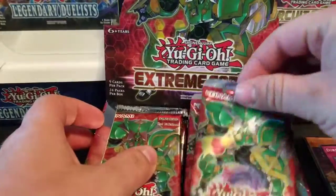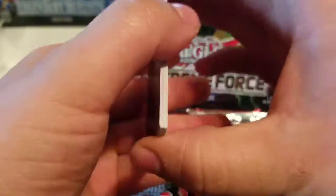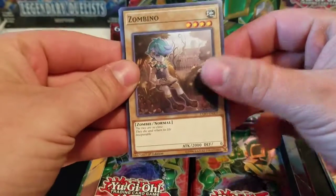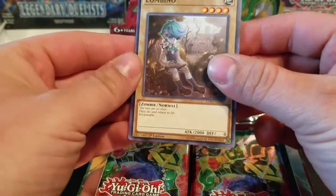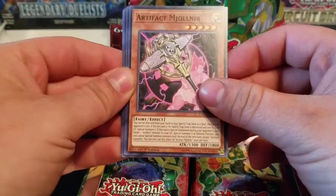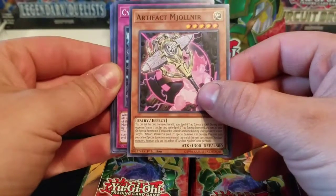Grappler Angler. The goal for our video is to get the link monster or whatever monster is on the face of the pack. The first pack we were hoping to get Firewall Dragon, which we never did. Zombino — this card actually goes with Zombina, which is another zombie card.